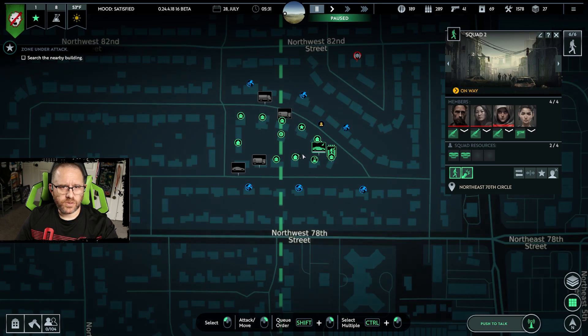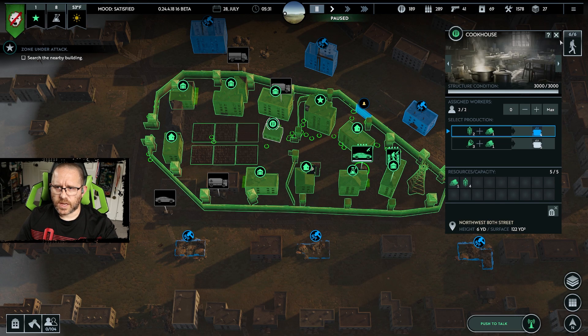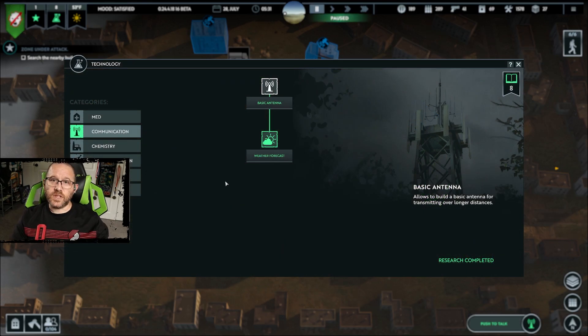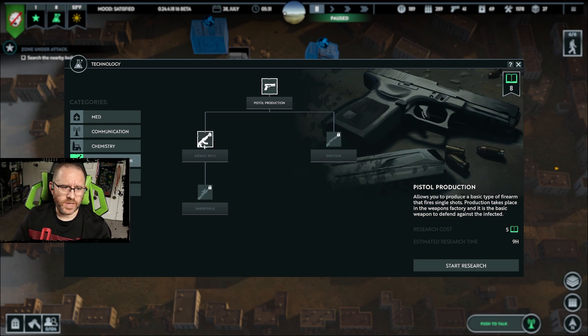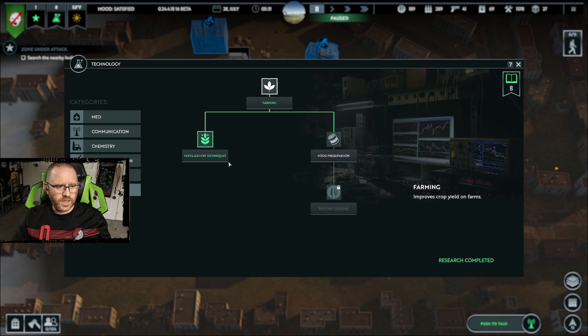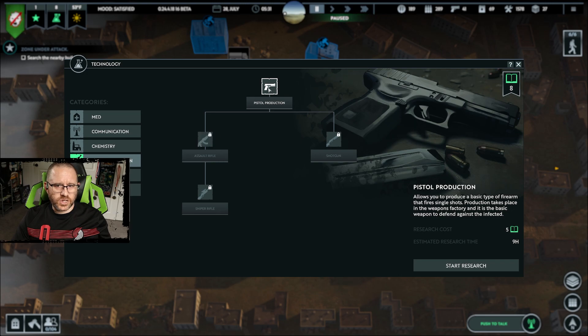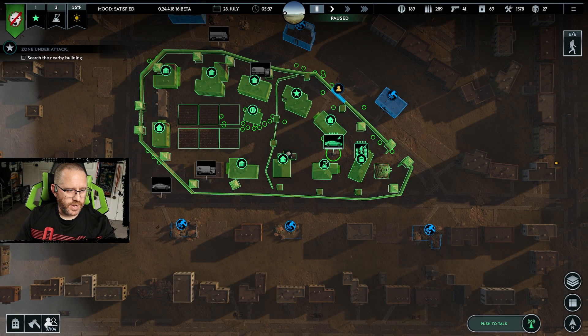5 AM, July — survivors! Not that I need more mouths to feed right now, but we have so much in resources — holy cow, that's amazing. We finished some research, so let's do more. Medical's done, communication is done. Chemistry is not an area we've gotten into yet, nor is arms production. Pistol production wouldn't do me much good right now, but assault rifles clearly have some value. I would love to start getting assault rifles going. Let's get the arms production going — pistol production first, then assault rifle production after, so we can get everything and everyone upgraded.